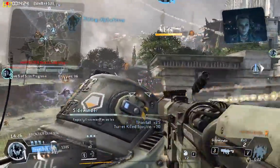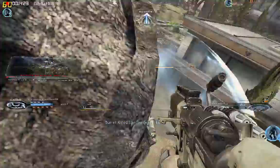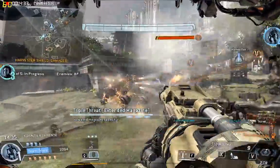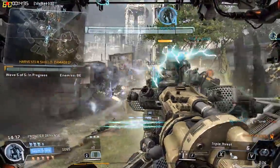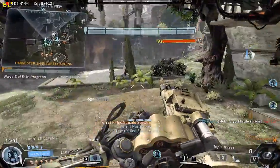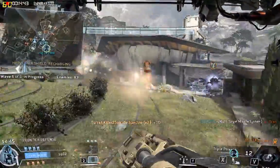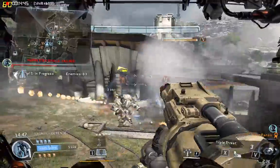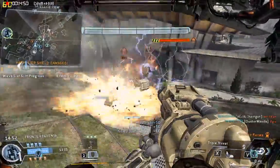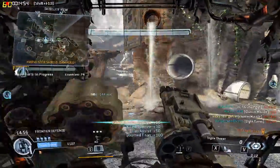Stand by for Titanfall. Control transferring to pilot. The Harvester's shields are going to drop if they keep taking damage. Enemies tied down. Warning — Reservoir 5. Protect the Harvester while the shield recharges. Enemies tied down.